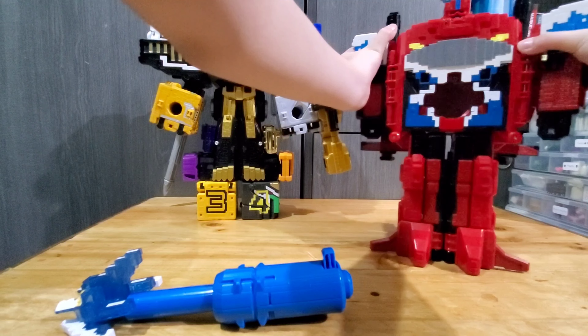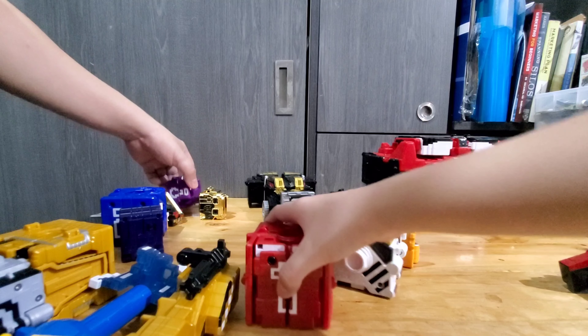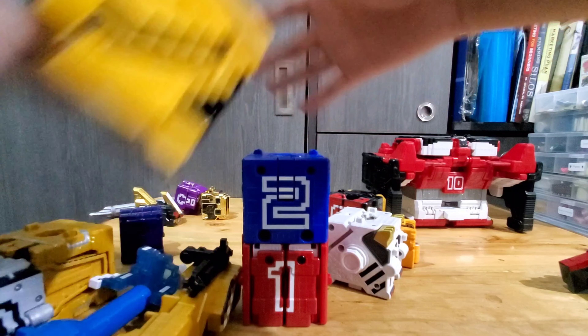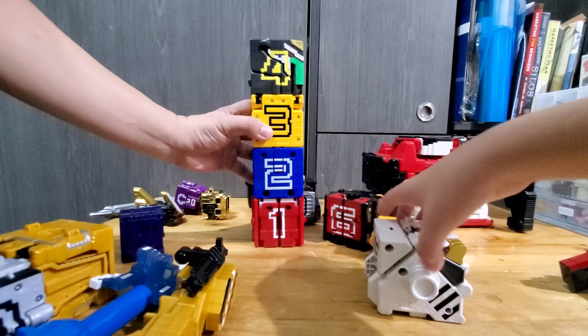Next, we're gonna build the Dodd Dekayo King. First, turn ten into a cube. Remove the guns, then flip the tail. Then you got your cube number ten. Let's build the right leg first.